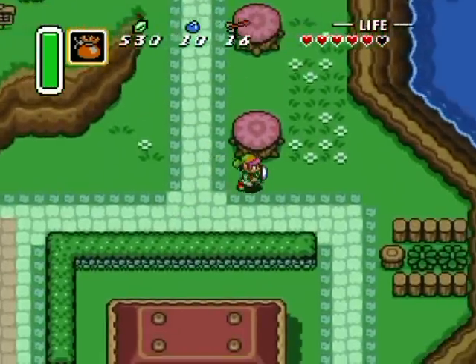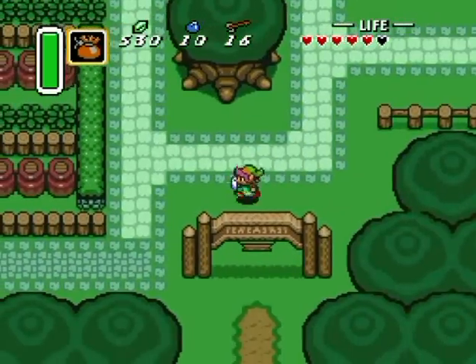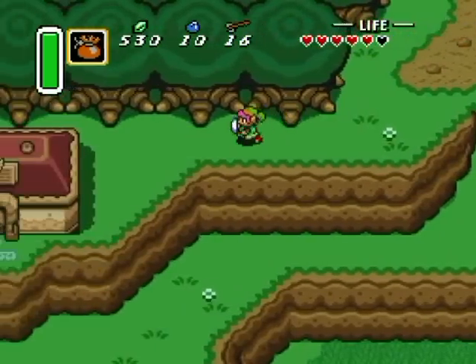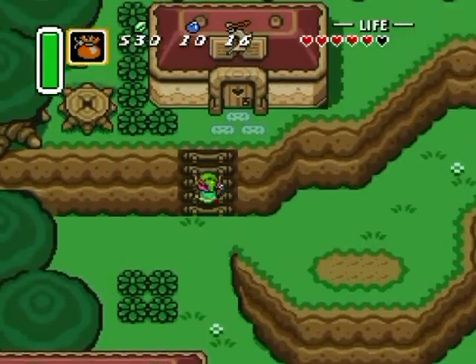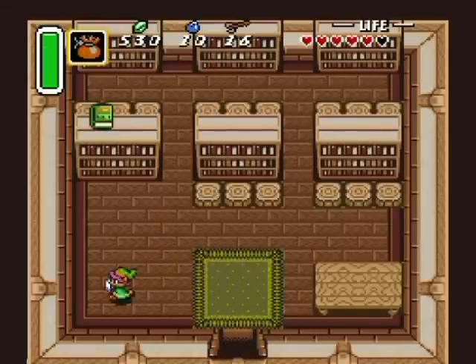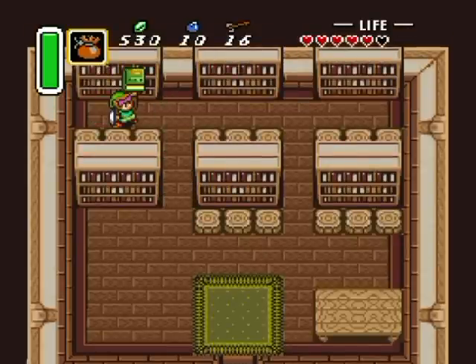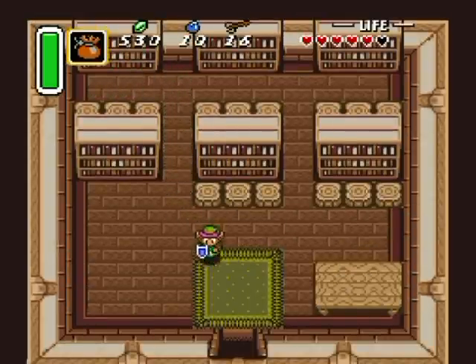What I want to do now is go south. Remember that library I said we'd be back to later? Well that's what we're going back to, because this is what we need to make progress forward. I'm also going to take that other route south of here. Remember those Pegasus Boots? We can rock the world now and get the Book of Madora, which is basically a translation book.